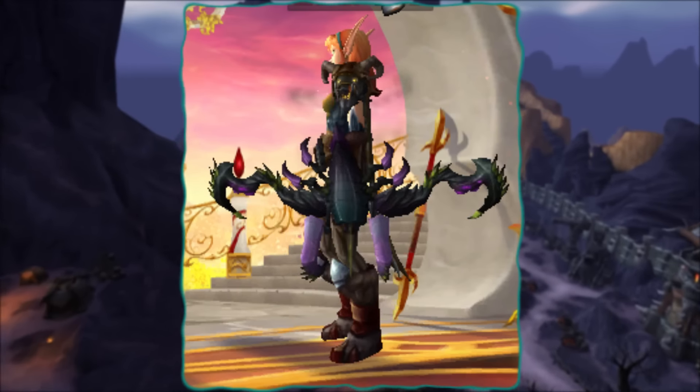Next up is Avalanche. This comes from Hodia in Ulduar on 10-man Normal. This is probably one of my favourite bows from Wrath of the Lich King because of the triangle theme that's going on. I'm not entirely sure what it is about this bow — it looks like it's going to fire a huge massive arrow, almost like from a ballista. But the shape and colour is so fantastic that you could probably put this to any blue set.